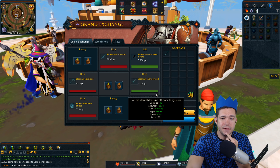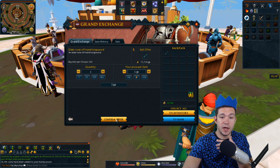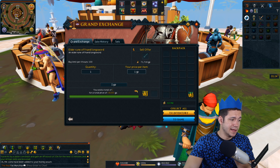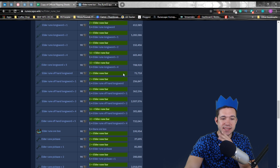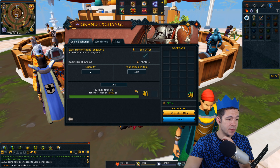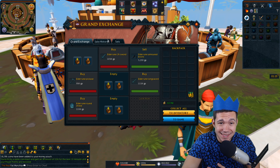The Elder Rune Offhand Longsword instant bought for 64,700. I bet this is a great example of something you can buy for right around the high alchemy price. And it is — you can actually buy these for 18,000. The Offhand Longsword is two bars, which means it's a 20,000 alchemy price. So we have a 20,000 alchemy price and a buy price of 18K — that's nuts. That is crazy.